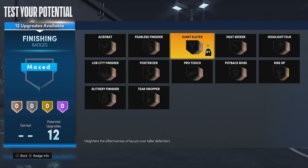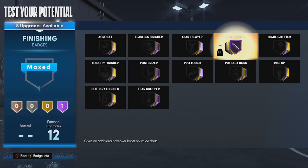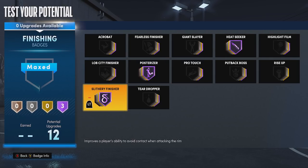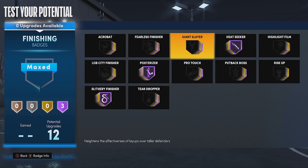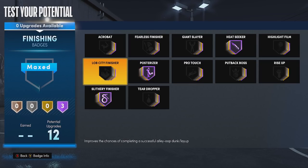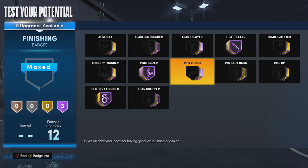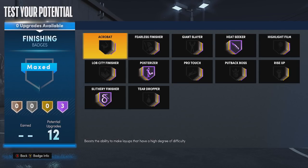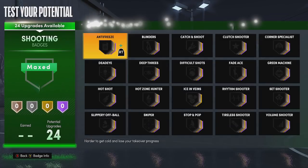The reason you have the perfect amount of badge points: Hall of Fame heat seeker is a super overpowered badge, Hall of Fame posterizer speaks for itself, and Hall of Fame slithery finisher. Giant slayer would be nice, but you're 6'7 and everyone's making 6'8 or 6'9 centers so it won't activate much. These are really the only three finishing badges worth using, which is why 12 finishing badge points is the perfect amount.